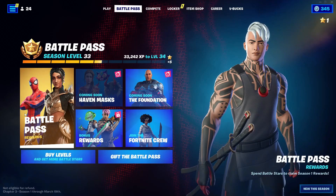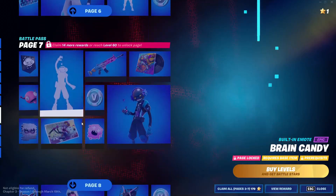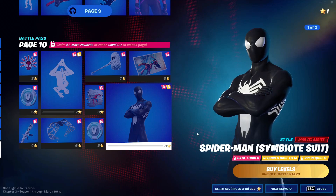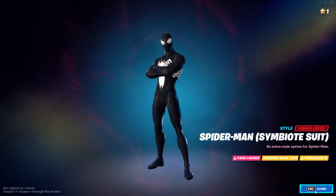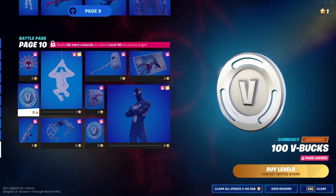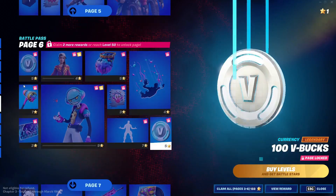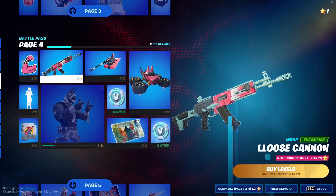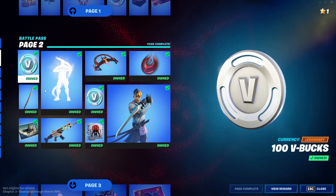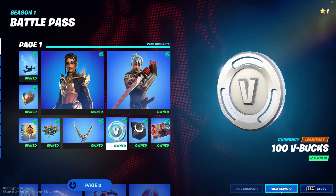First off, go ahead and go into Battle Pass. In Battle Pass, go down until you see the last skin, click on it, and click on View Rewards. After you've done that, back out, then click on every single V-Bucks icon in the Battle Pass. After you've done that, click on View Rewards on the last V-Bucks icon you clicked on.